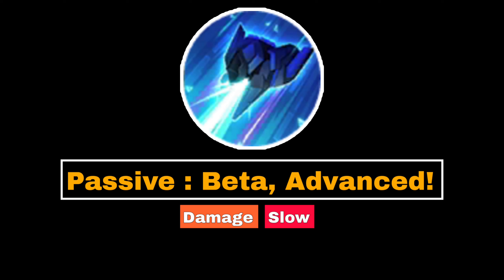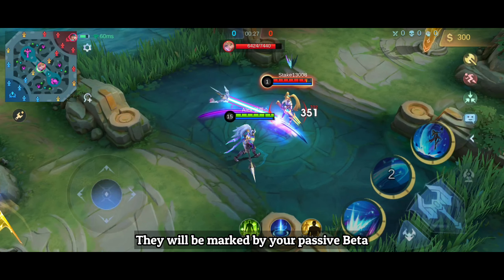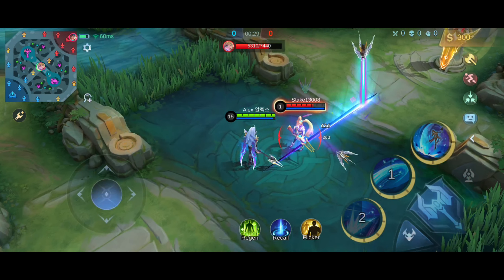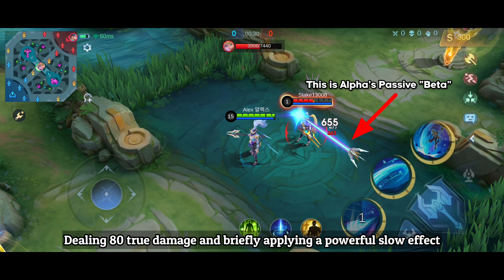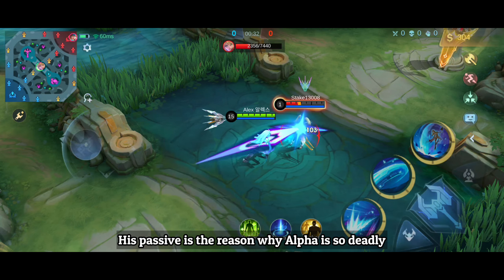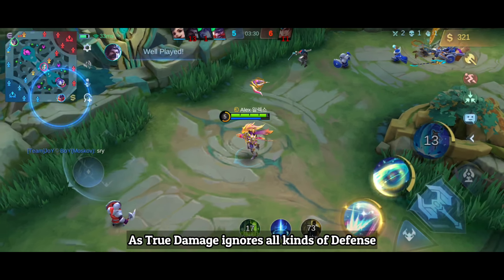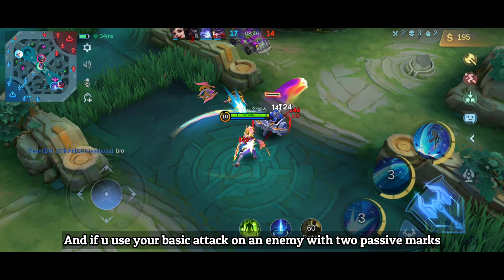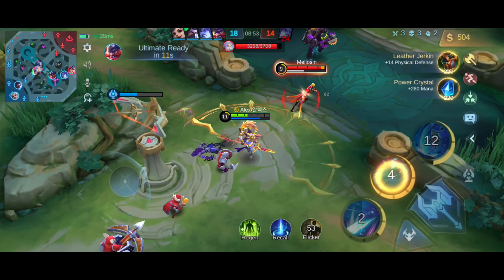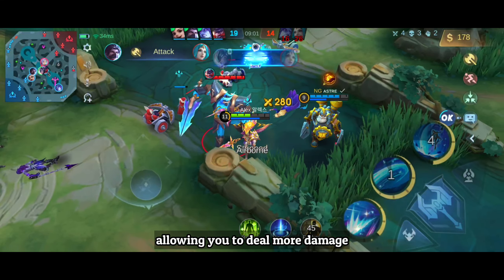With his passive, every time you hit an enemy with your skills, they will be marked by passive Beta. You can see the passive mark above the enemy's health bar. Once enemies have two marks, Beta will shoot lasers at them, dealing 80 true damage and briefly applying a powerful slow effect. His passive deals true damage, meaning it cannot be countered by defensive items, as true damage ignores all kinds of defense. If you use your basic attack on an enemy with two passive marks, it will also trigger Beta. So always use your basic attacks after your skills to increase the chances of triggering Beta for more damage.